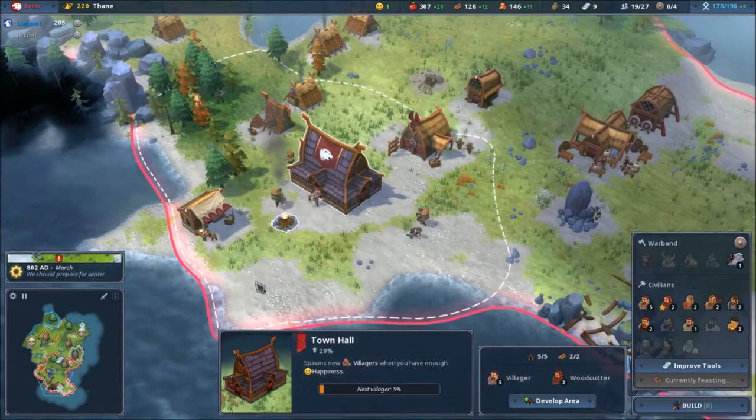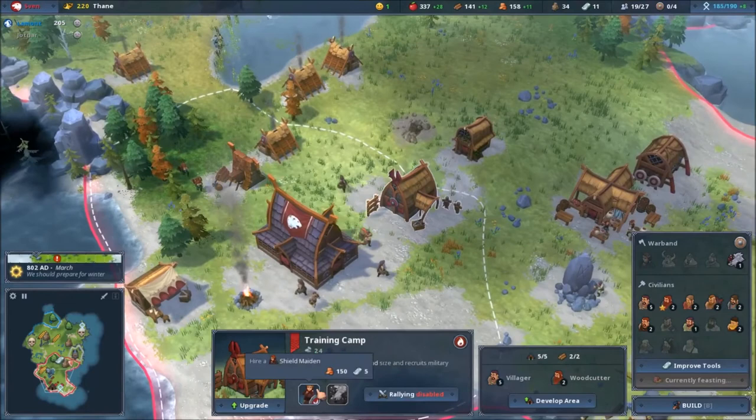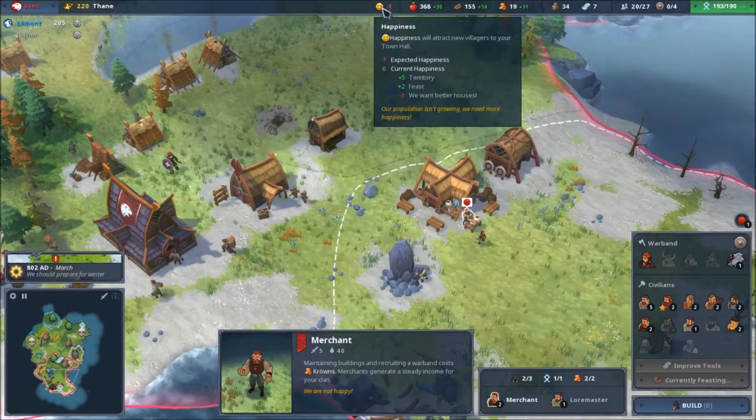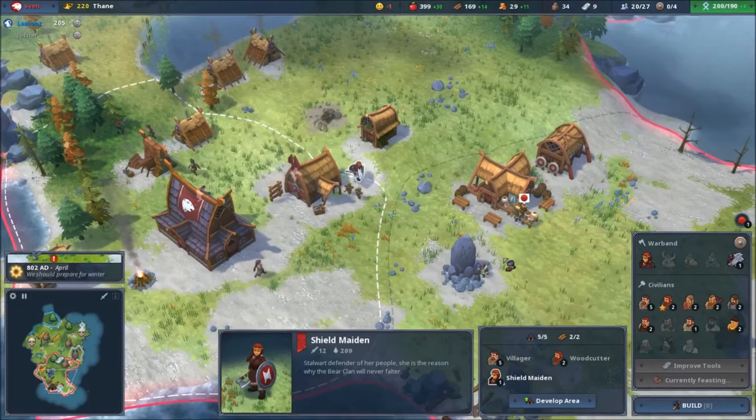Organize a feast for 150 — make them happy! Are you happy now? Yes! I need to upgrade this. Shield maiden — finally! They produce more things while the shield maiden is in the territory. These guys are still unhappy. They want better houses.